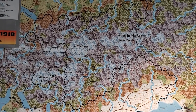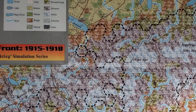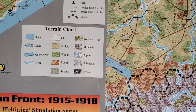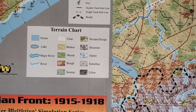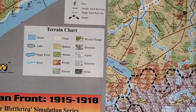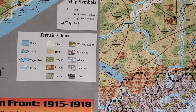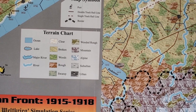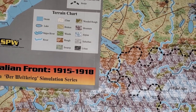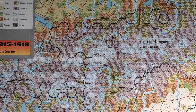As you can see, there's a lot of different terrain compared to the eastern front mini game. There's the alpine terrain - let's take a look at what that looks like. There's some new stuff that certainly isn't the eastern front - not Tannenberg, that's for sure. I'm used to seeing clear, broken, woods, rough, swamp, suburban, and urban. I have not seen wooded rough yet - well, down towards Galicia I have - and mountain, and then the alpine which I believe is the most restrictive terrain possible.